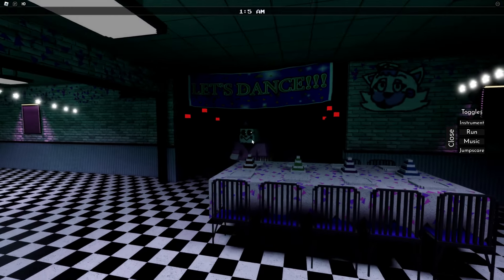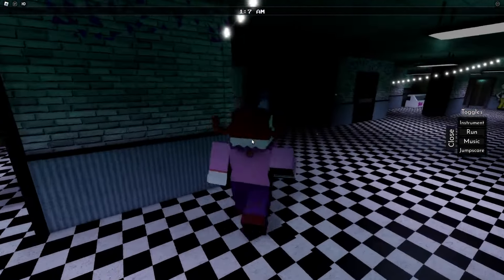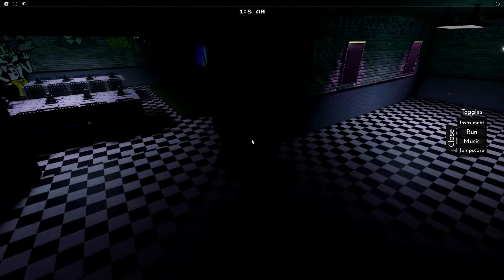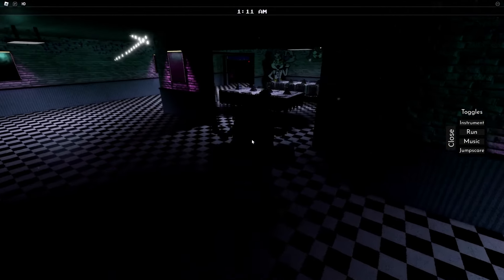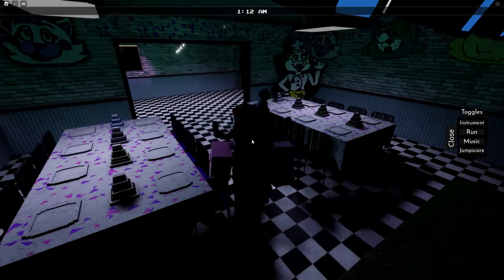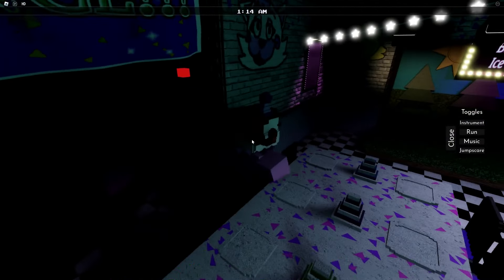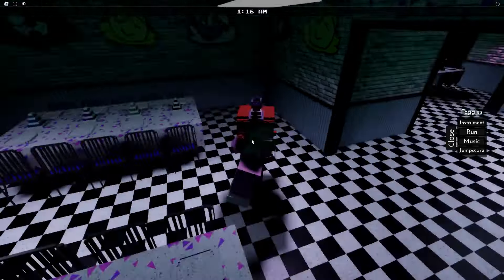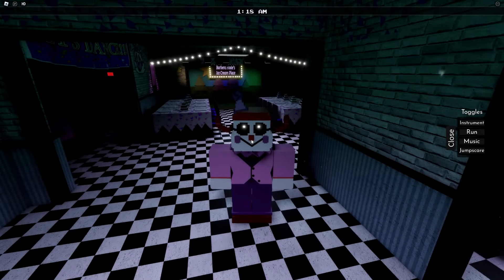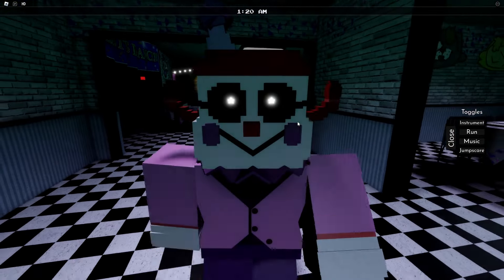Oh, this is like a Pirate's Cove type area. Is that it for the pizzeria? It looks like a lot of these hallways connect to each other, which I like — not having a huge convoluted, hard-to-navigate pizzeria. I like when it's very concise and easy to navigate. Also, I keep calling it a pizzeria — it's an ice cream place. It's not a pizzeria. Stop calling it that.